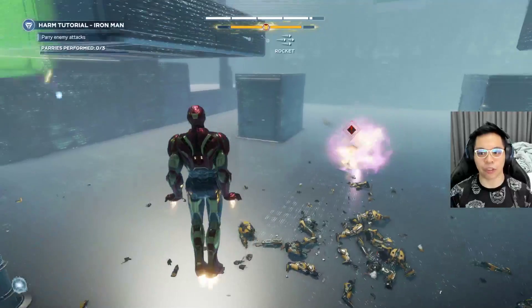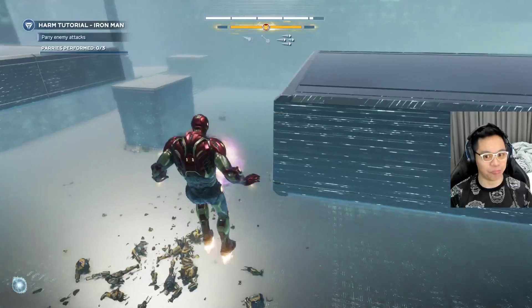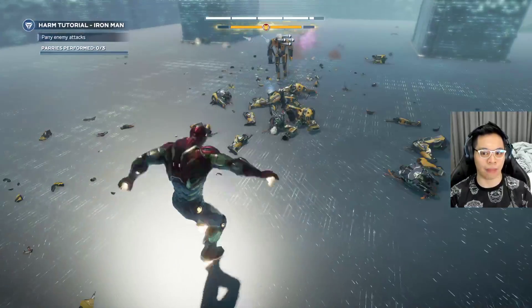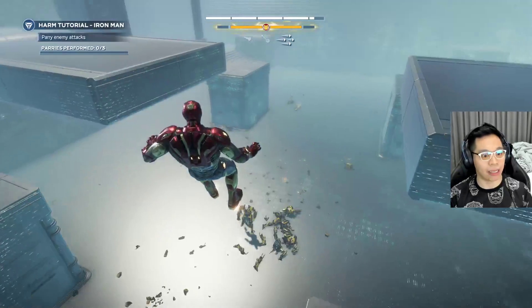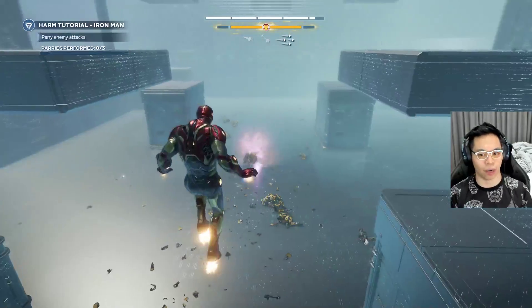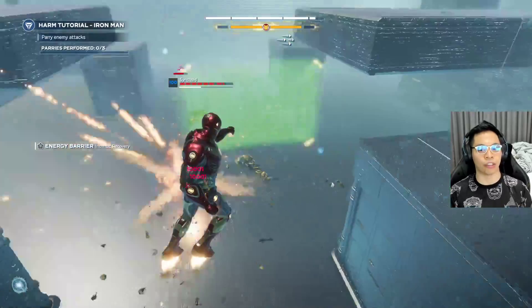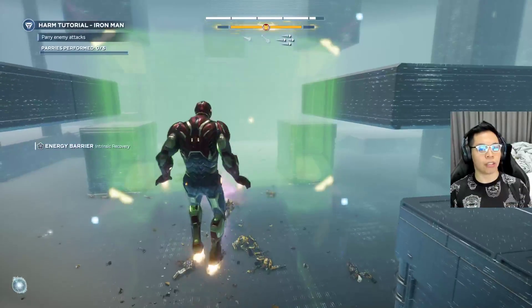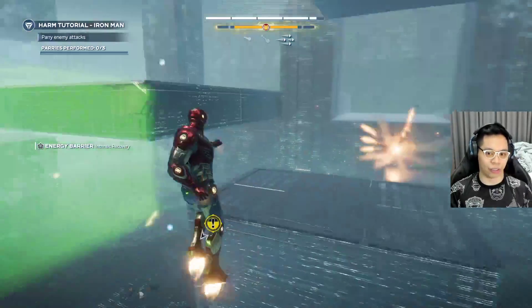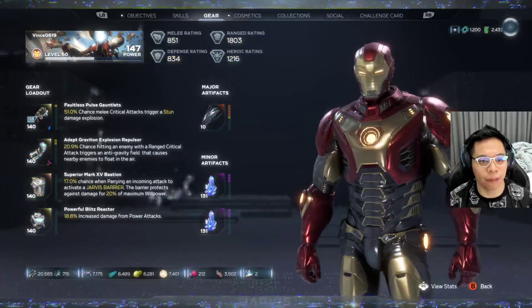Pretty much you're going to be DPS, shooting from afar. You're very squishy — you don't have a lot of defense. If you get surrounded by melee, if they knock you out of the air and melee enemies come towards you, you're pretty much done for. So it's nice to just put up a shield, stay far away, sneak out and shoot, or put the shield on one side so you're safe from that direction while shooting enemies on the other side.